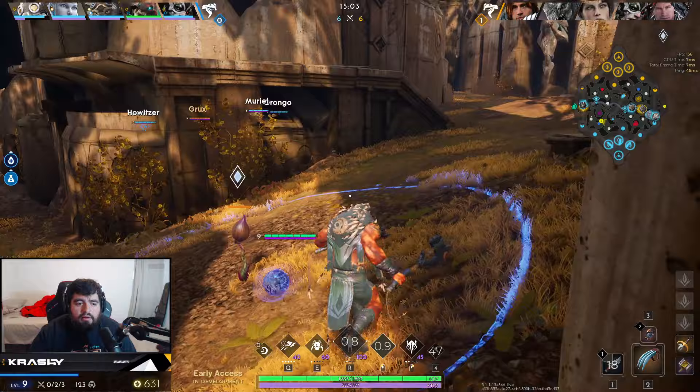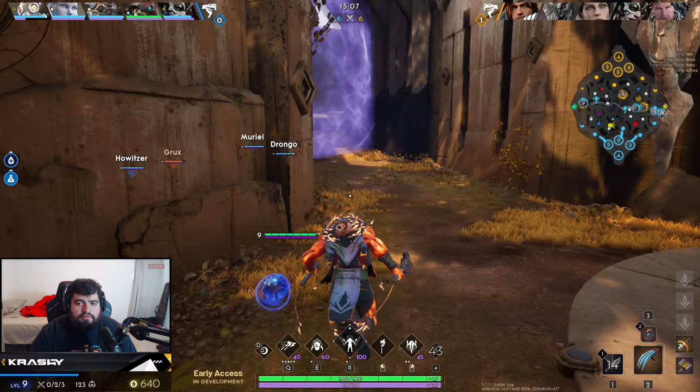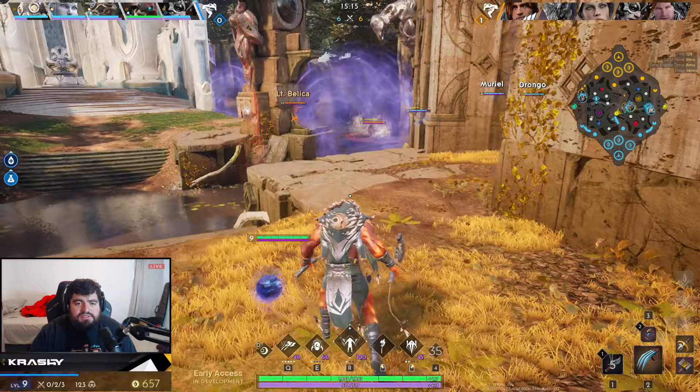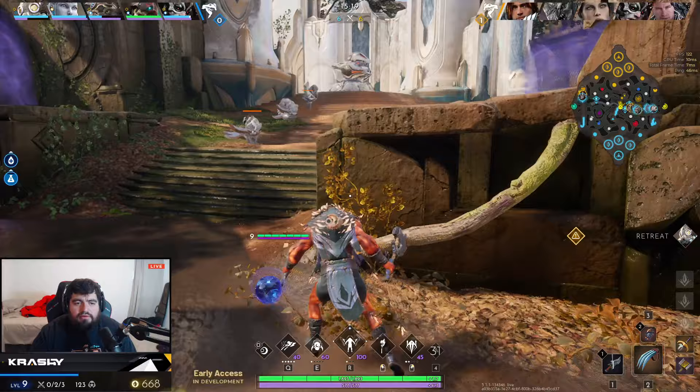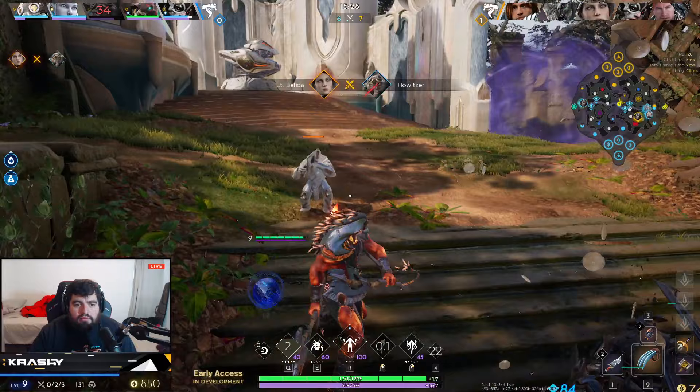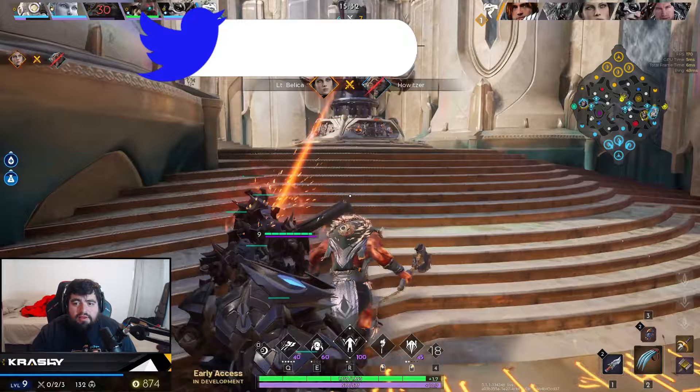We're getting that tower down — mid tower goes down, that's nice. We're running over there. I can see the Grux is over there, the Howitzer is over there. Howitzer's in a particularly bad spot — Howitzer's dead, unfortunately, he was a little out there early. We're going to shove this wave. I don't think I can get to him to help him, so we're going to guarantee this tower goes down. Alright, we knocked that tower down.